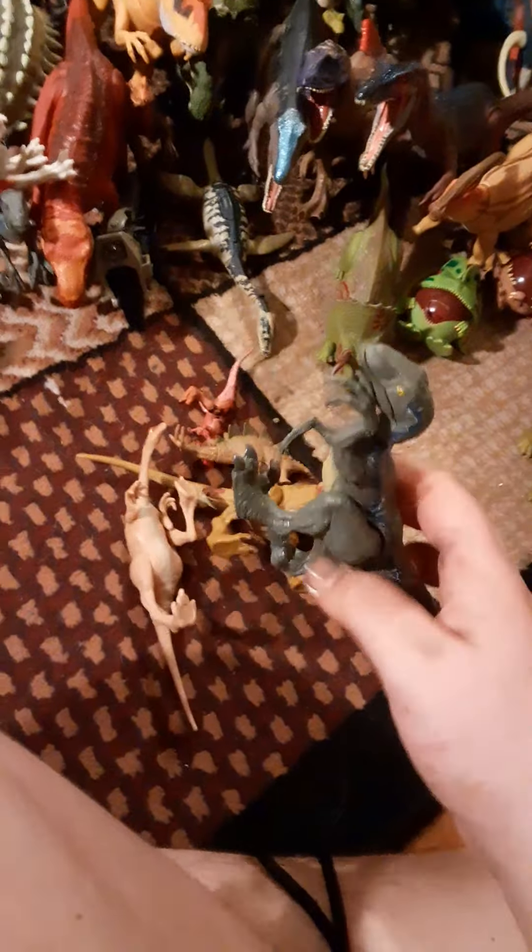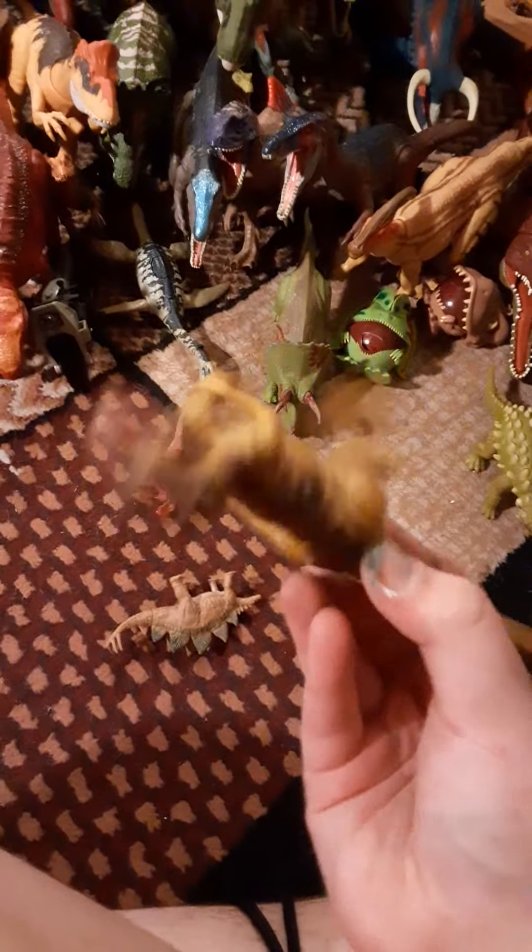Here's my super-pose Velociraptor — I don't feel like playing with it, I'm just gonna start throwing them in. There's a Solaris attack pack, savage strike, scratch-and-blue attack pack, Gallimimus, battle damage.